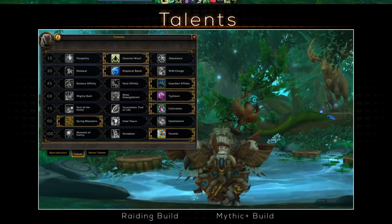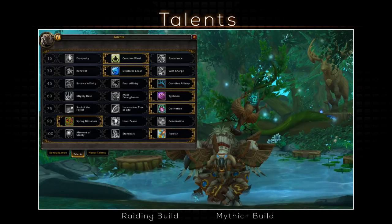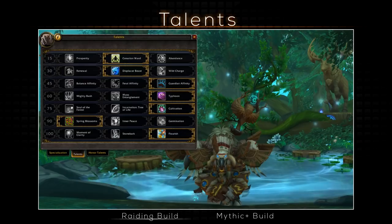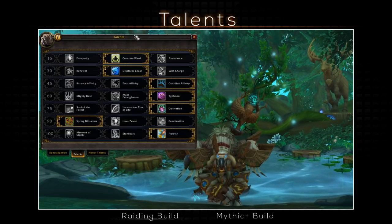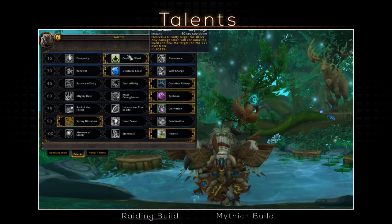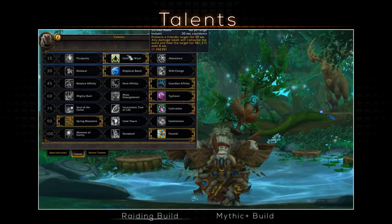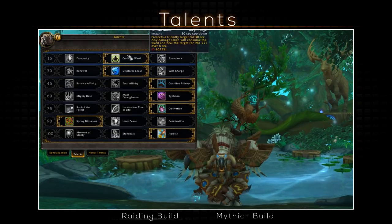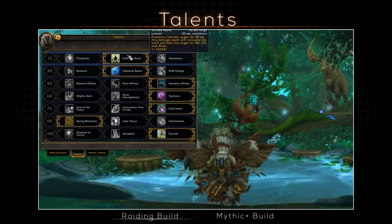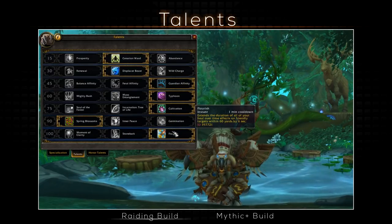Let's talk talents — first the general build for raiding scenarios, and then the usual go-to for Mythic+. On tier 1, my recommended choice is Cenarion Ward, because it's another HoT, a pretty powerful one, on a 30 second cooldown. Since it's a HoT, it will benefit your mastery, plus it combos perfectly with your artifact ability and the later talent Flourish to increase its duration.